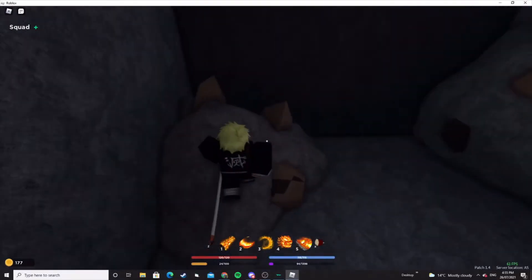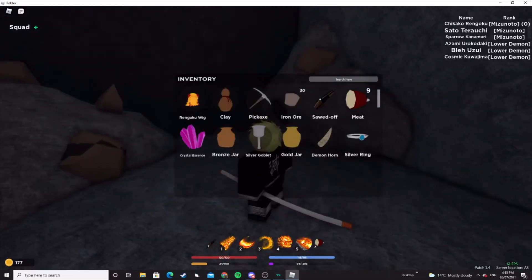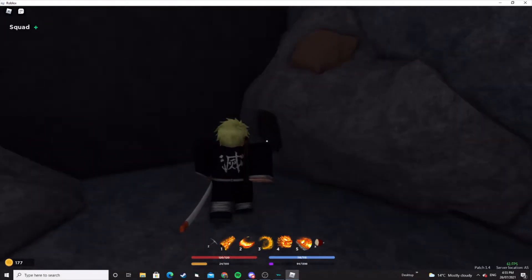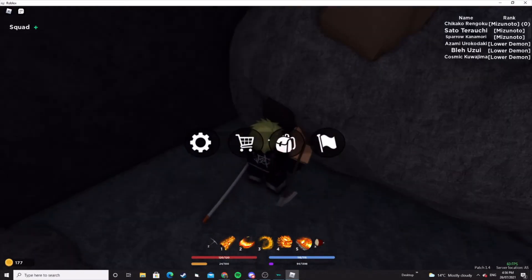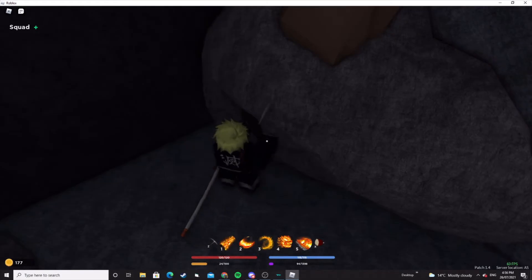Alright. First server and we've already found it. What you wanna do — you want to equip your pickaxe on any slot. You wanna look for this ore, this ore right here. Let's press Z and mine it. Look, I got some sun ore.